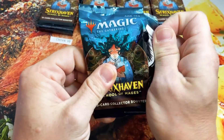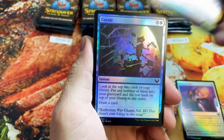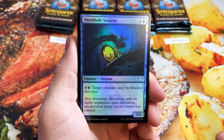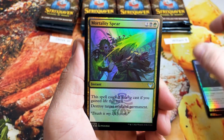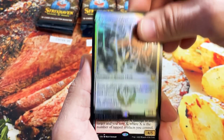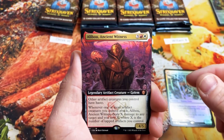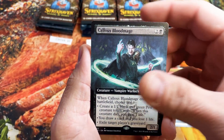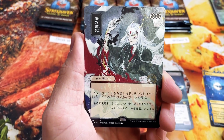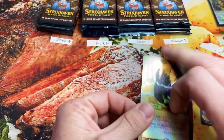Strixhaven School of Mages — everybody's after that Japanese alternate art Demonic Tutor. We did a live stream for Magnolia on Tuesday and had a box with a foil one and a normal etched foil in the same box — it was unreal. So maybe we'll have that kind of luck today. Starting off with a Selfish Glyph Weaver — this card is huge because it has a huge mana value, a total of 11. Then Alibu, Callous Blood Mage, Negate — that one's an uncommon so it doesn't count. We're going by rarity. Also a Sign in Blood, Defiant Strike, and a Mana Tithe. All in all, not a bad pack.